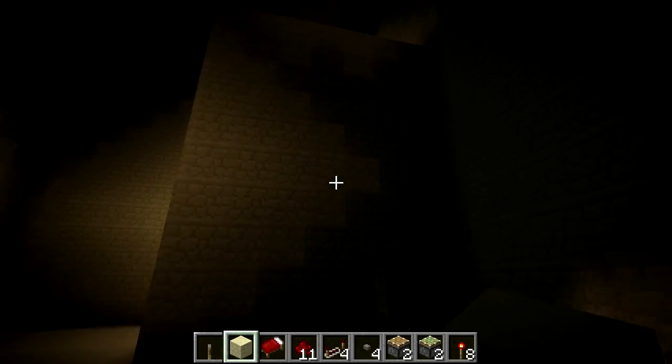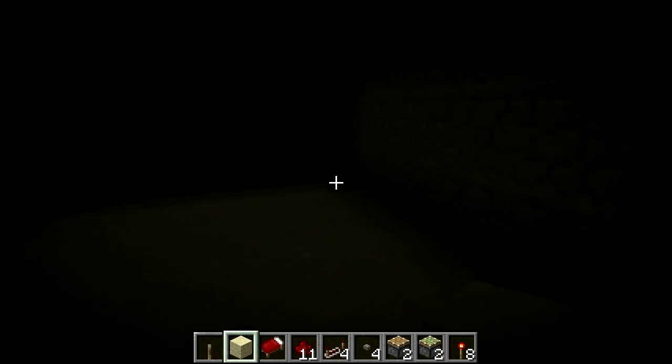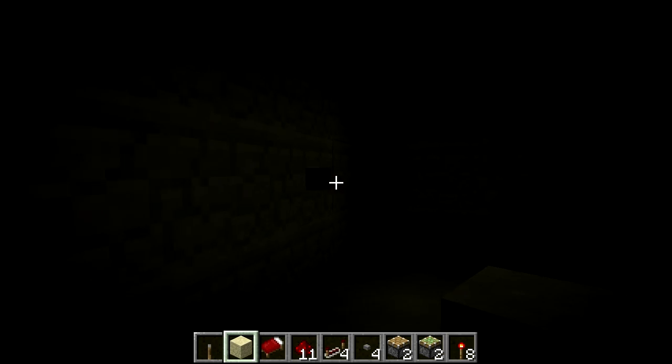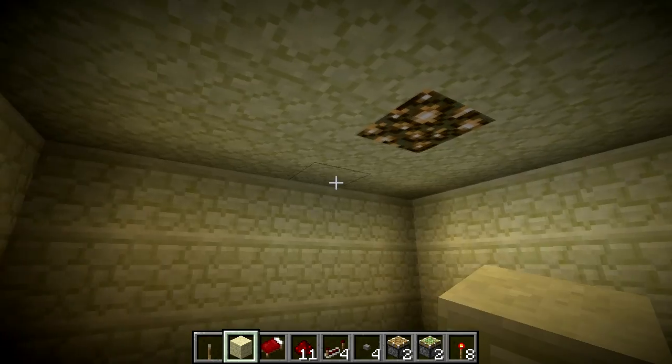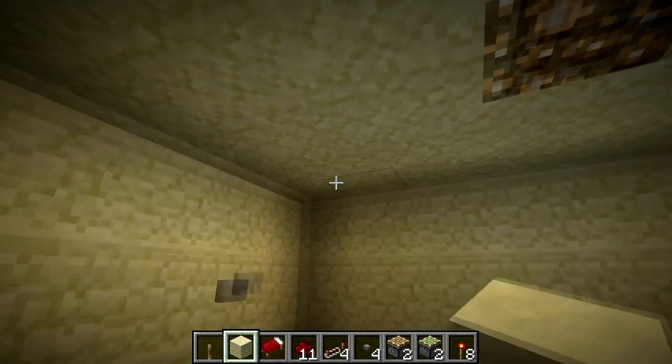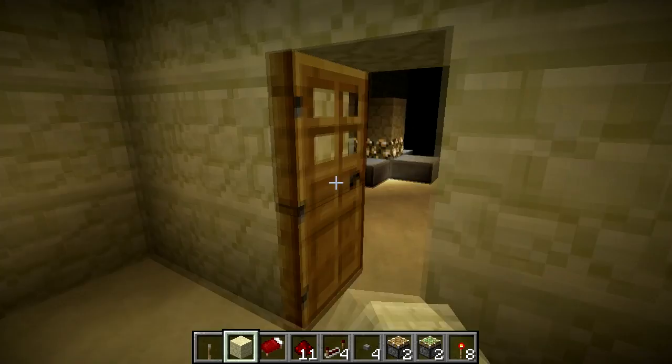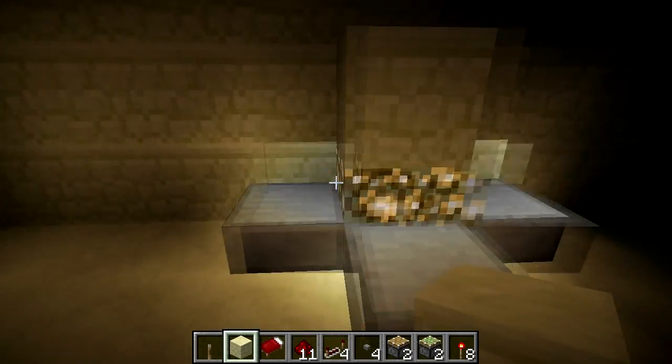And over here we have one of Minecraft Addict's block swappers. Pitch black room, press the button, and it replaces a block with a glowstone block. So if you're not using mods, these are pretty much the only ways you can do lighting.